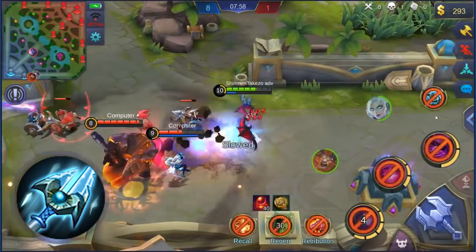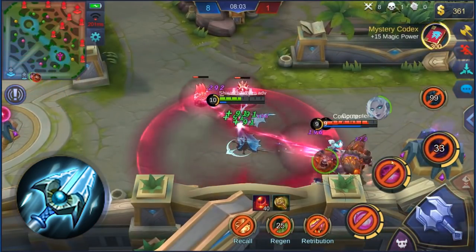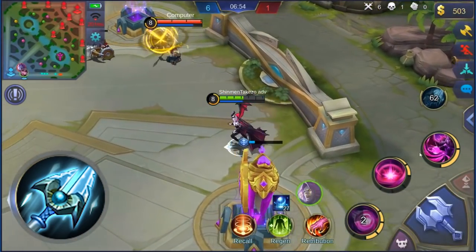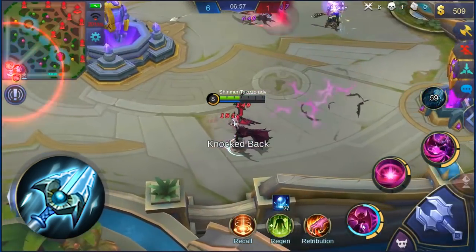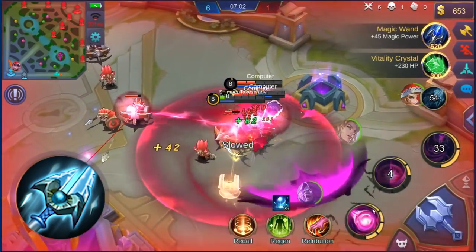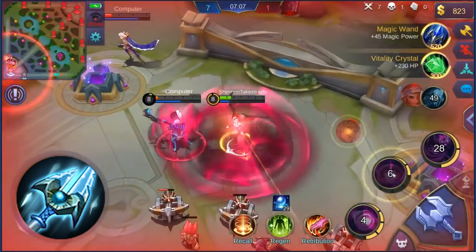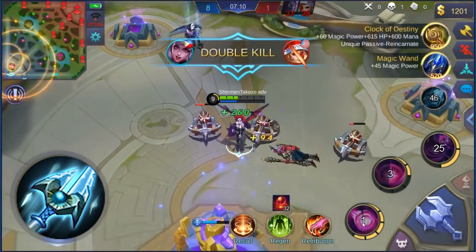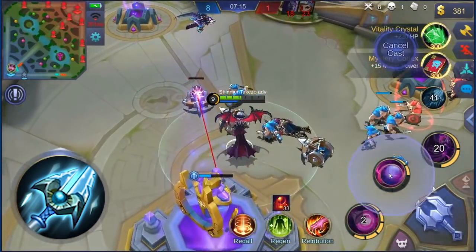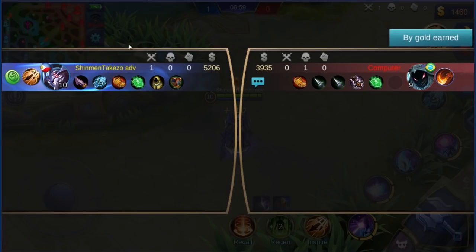So why is this item so good? It prevents assassins from assassinating or surprising you — you can panic-press this button and it will prevent you from taking any damage for the next two seconds. If you're using any type of mage that dives in, like Alice or Harley, you can dive in, surprise enemies, and if they start focusing you, press this item skill and you'll be safe for two seconds, allowing your teammates to back you up. It's also best to use this while waiting for your escape skill to cool down — if your dash skill has one or two seconds left on cooldown, pop this skill, take no damage, and then get out of there.